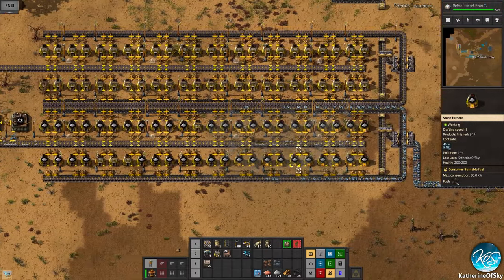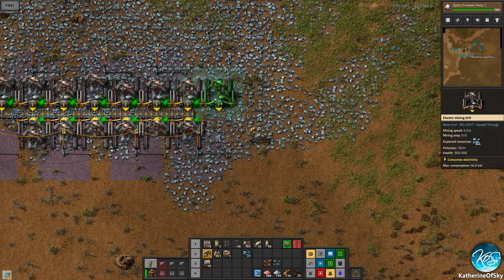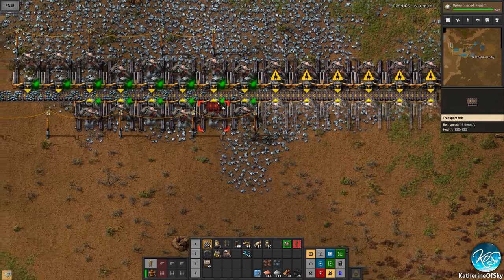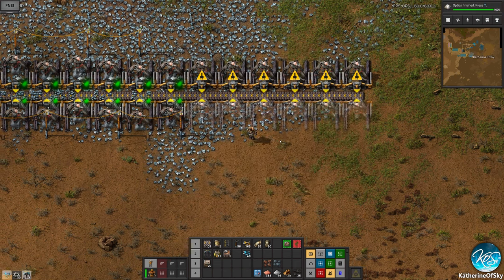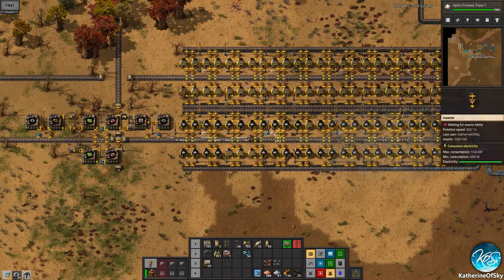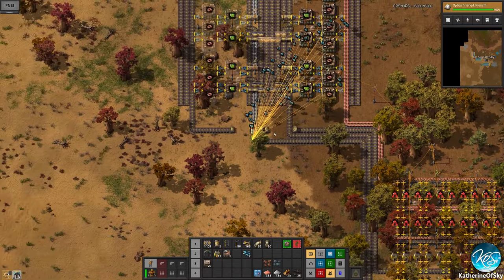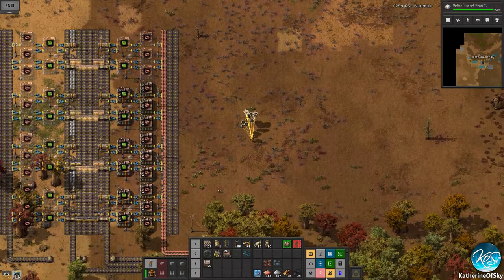We just need more iron basically to feed this. We do have some more mining drills so let's take those on down and let those go. All right, let's pick up more iron — completely starve our production, it's fine. Soon we won't even need that production because we're going to have proper production and it's going to be good.